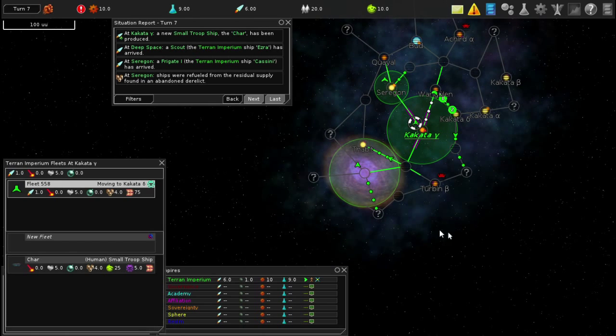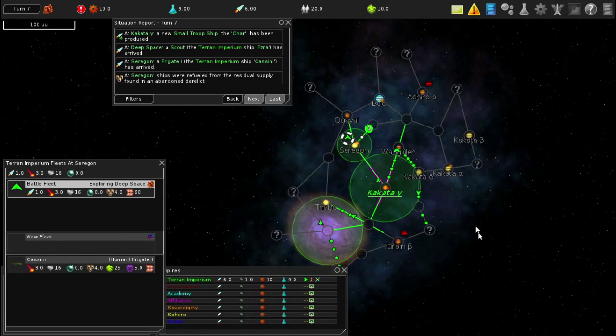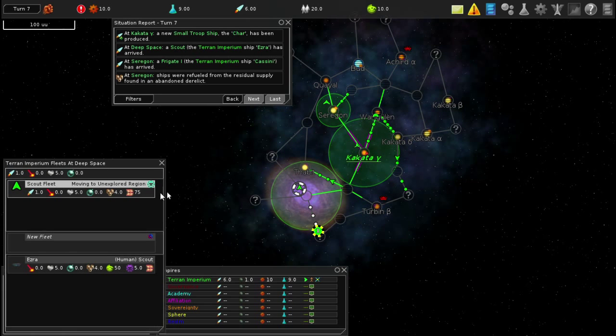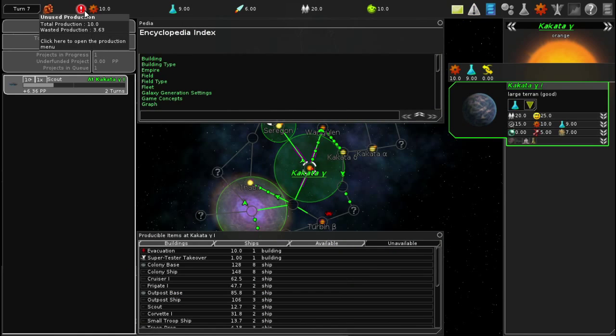This guy is now holding here - I think he's in deep space. Let's have him go here, I think that sent him there. This guy is still in route exploring an unexplored region, and this one is still in route here. These are all my fleets doing different things - exploring deep space and moving to unexplored regions.